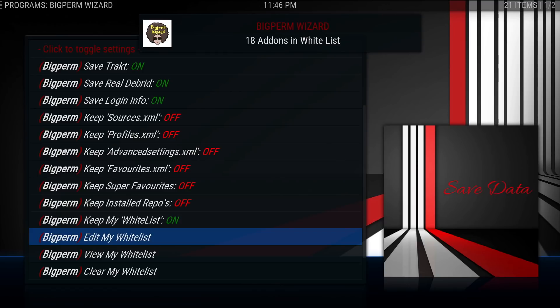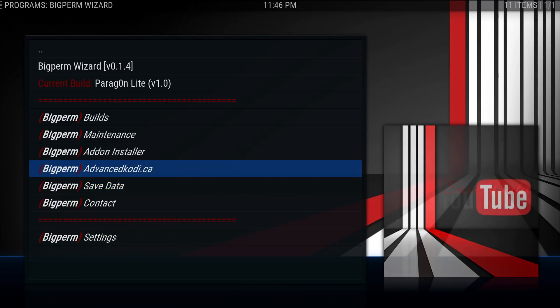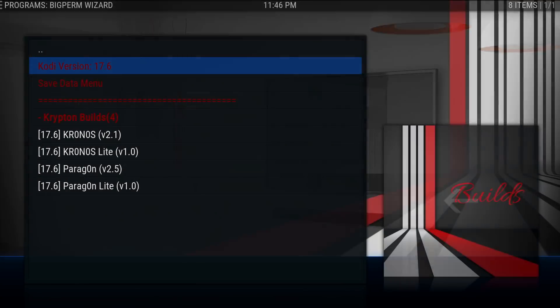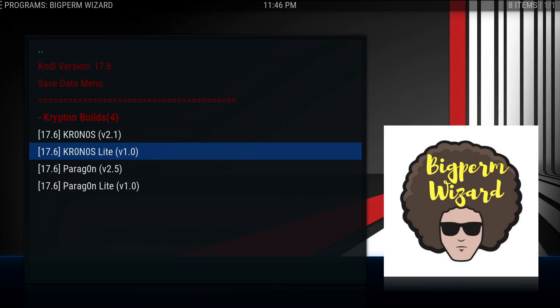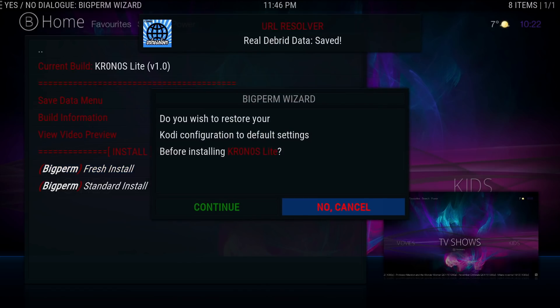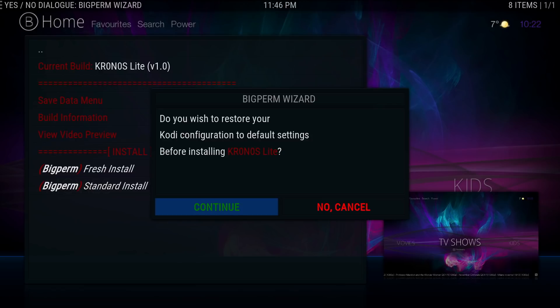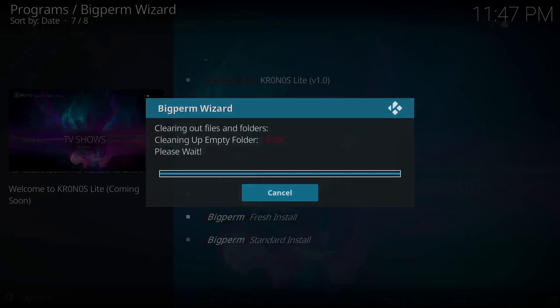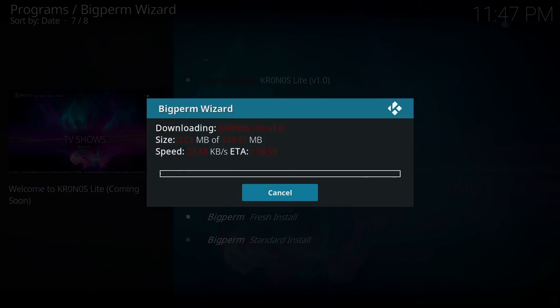So all you're going to do now is go to Builds. Like I said, I'm on Paragon Lite — it says up top there. And I want to go to Chronos Lite. All you need to do is click Enter. Always do a fresh install. Okay, saving all my stuff. It's asking me if I want to go to Chronos Lite — I do. Just sit back, let it do its thing. Don't need to touch anything.